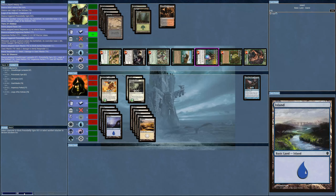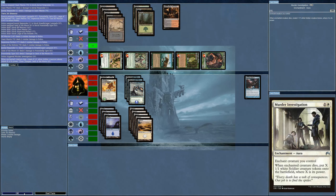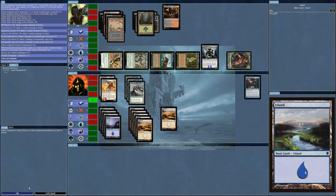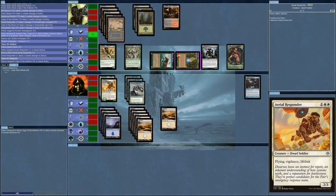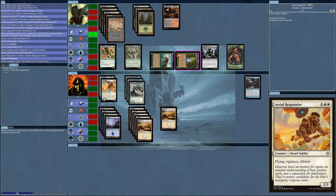I'll block another one and might actually survive this. Still in trouble — two, four, seven, eleven. I don't think I can stop it. I can attack, then keep the others back. Let's try blocking with all of them just in case there's a surprise where the AI pumps up toughness. I'll lose some creatures.